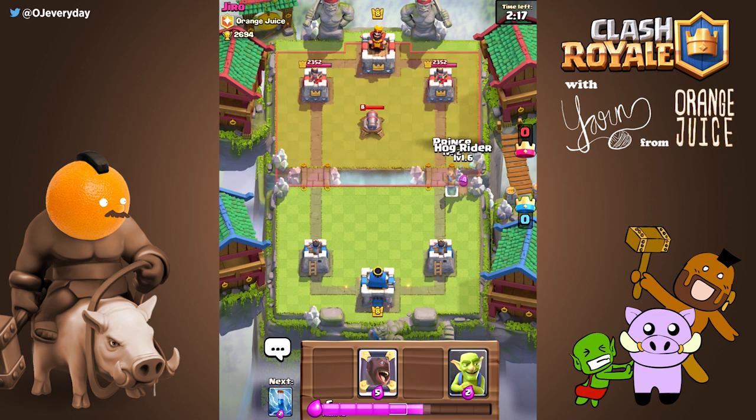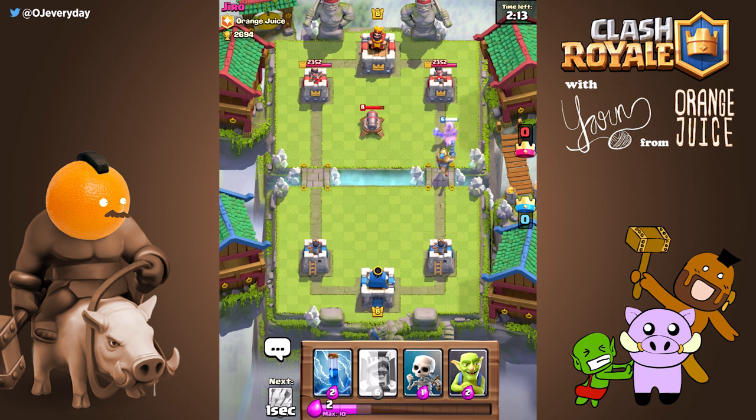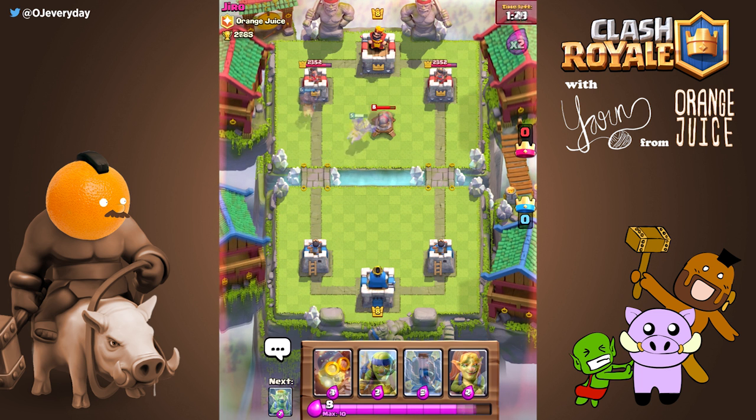I prefer to use small cost units, but you can get creative and piggy push with other units too. Occasionally and inexplicably, the hog will just hop over the bridge. It's completely unpredictable when he decides to do this, so it's much safer to do a pig push than to hope he hops the bridge.